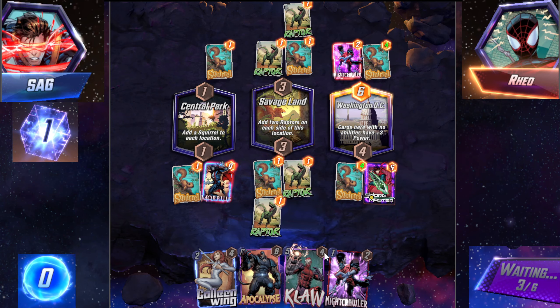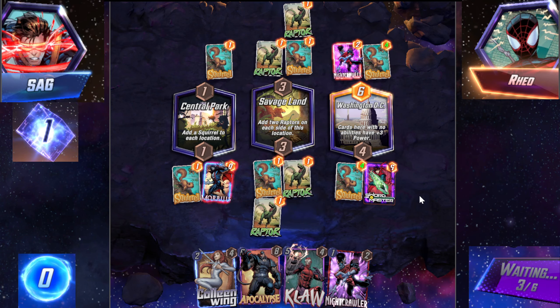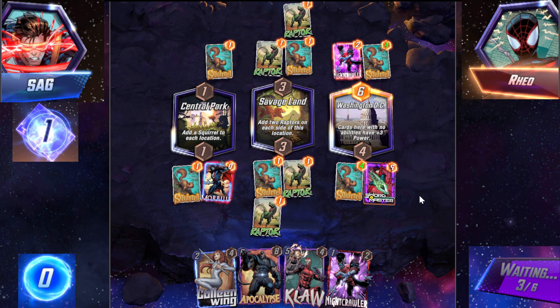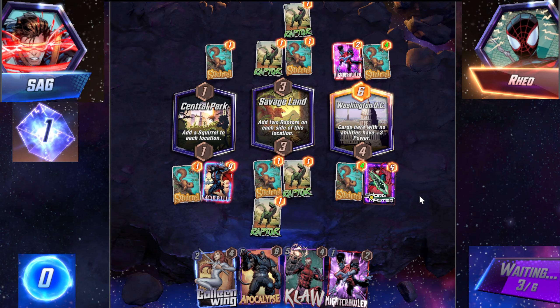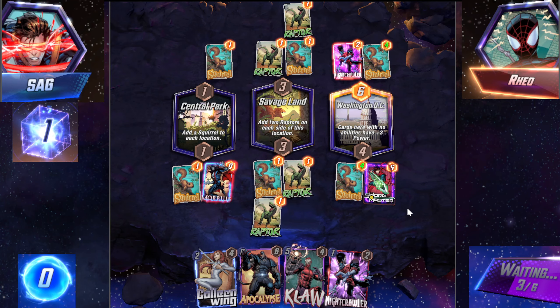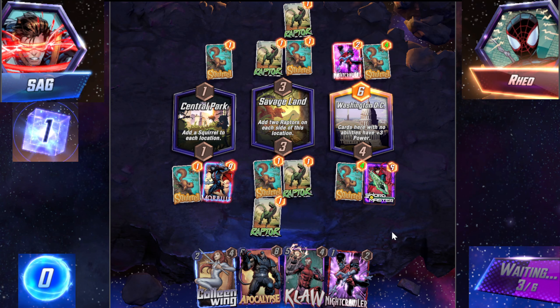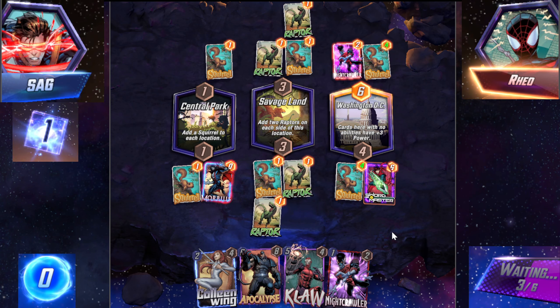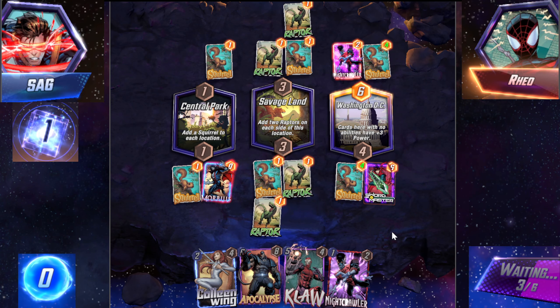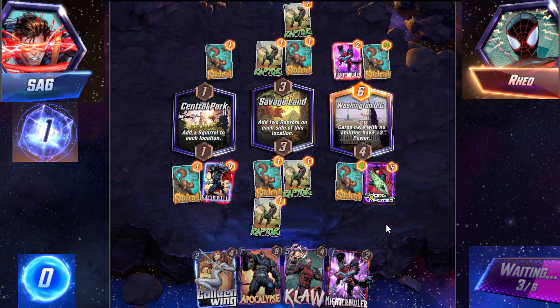Yeah, we just Swordmaster here, straight up. Probably here — hopefully it hits Apoc. The biggest problem with this deck is it would actually be good if you could choose some cards that you discard. Like, yes, Calling Wing says lowest and Sif says highest, so you could sort of pick which ones you want. But it doesn't work out all the time.